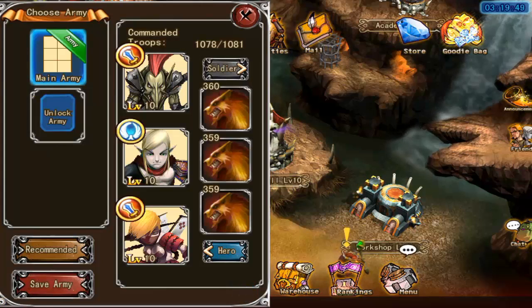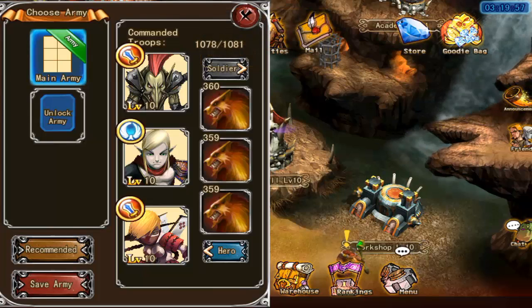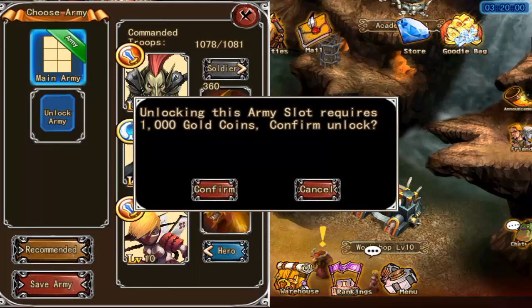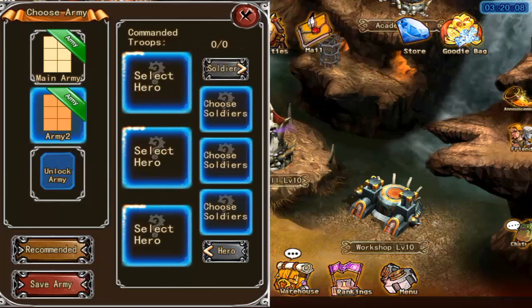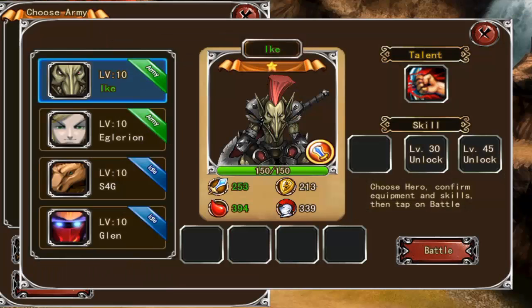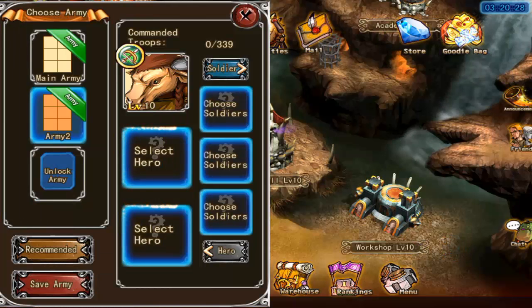This is the army customization screen. You can customize the army manually if you want, or you can just hit the recommended button in the lower left and that will make your army the best it can be with the available heroes, soldiers, and items.